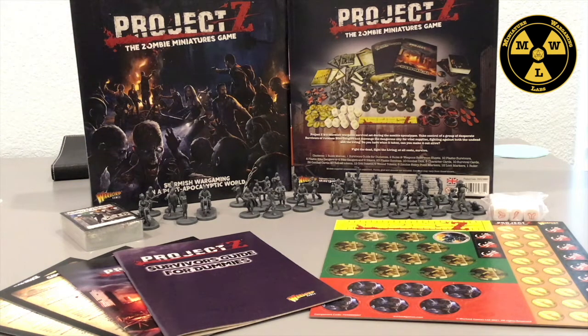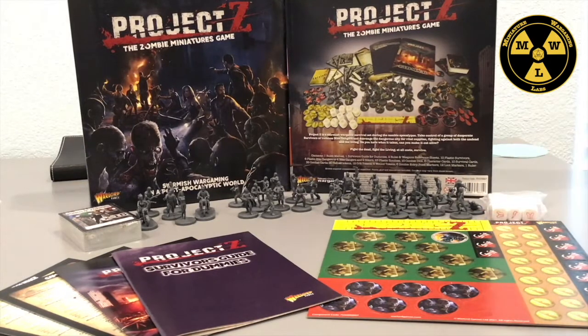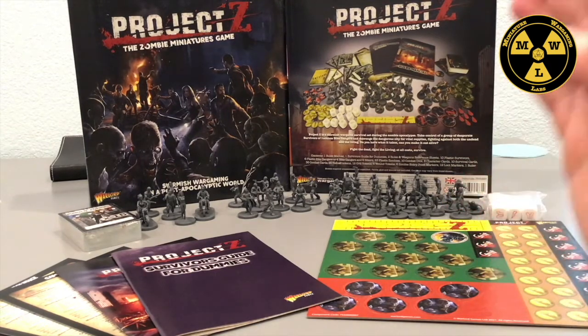Now let's talk about the miniatures. You're going to get 20 zombies — 10 will be male, 10 will be female. Then you get what's known as the male survivors — 10 male survivors. You also get six bikers: two are on motorcycle, four haven't earned their cut and are still walking around without motorcycles. You should note that they sell box sets for male survivors and bikers, and these are basically those sets minus a command sprue.